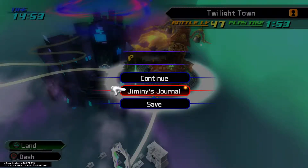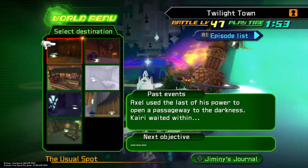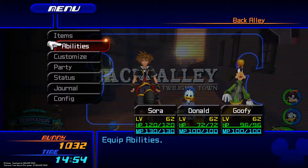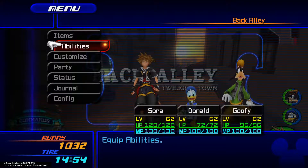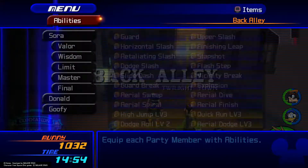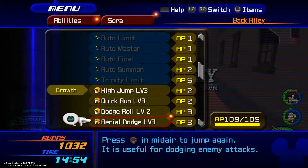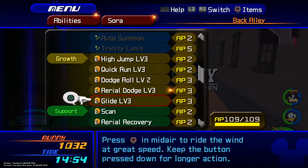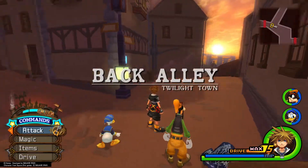We'll leave the Radiant Garden at the Cave of Remembrance for the very last. Go ahead and start out here in Twilight Town and land at the usual spot. Once you arrive at the usual spot, make sure that you have done some pre-leveling before, namely your forms. What you're going to want to mainly have is high jump level 3, aerial dodge level 3, and glide level 3. That will pretty much let us freely get all of these puzzle pieces with no problems.